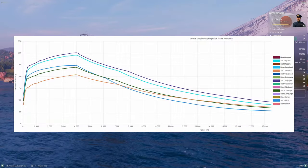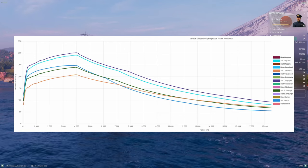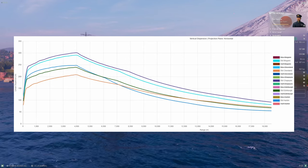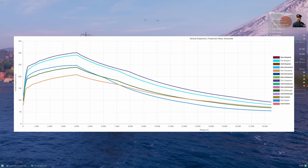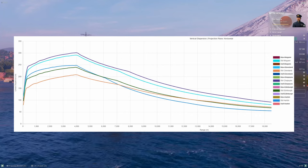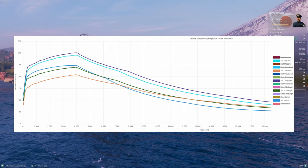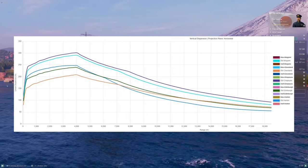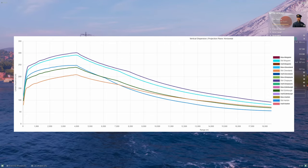Looking at the vertical dispersion curves, Mogami is that light blue line near the top. The worst in class is Chapayev, which makes sense since she has the most range of any of these cruisers — her having the worst dispersion is a balancing tactic. Mogami, not having the most range but having the most barrels, comes in just a hair better. Edinburgh and Harbin are fairly comparable in the center. Harbin is actually the most accurate cruiser past about seven or eight kilometers, even overtaking Cleveland, which is the most accurate at close range.